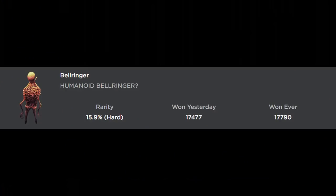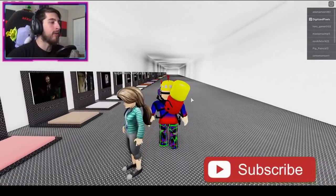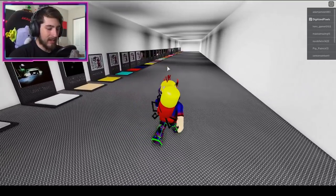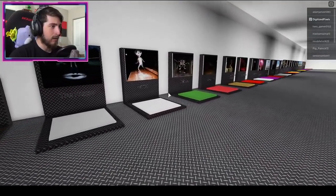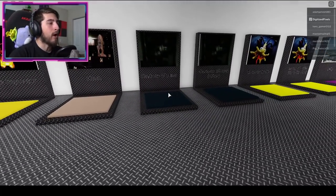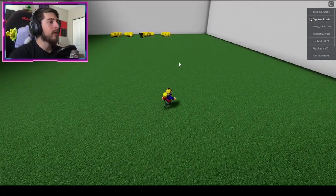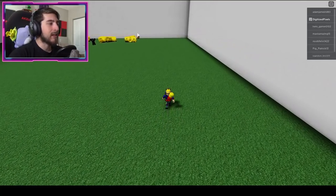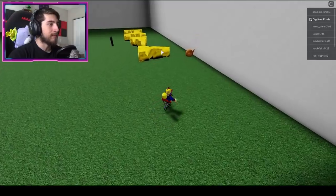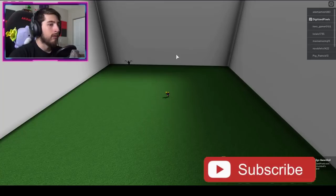The next badge is Bell Ringer Humanoid Bell Ringer. Go to the Cartoon Mouse map — towards the end, right next to Banana Eater and the Imposter maps. Make sure you go to cartoon mouse, not the killer one. Go around the left or the right — you can see the thing in the back. Bump into it and get the Bell Ringer badge.